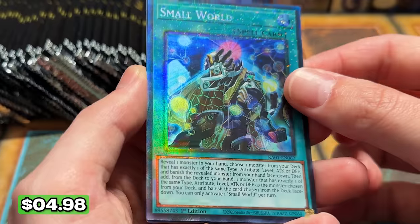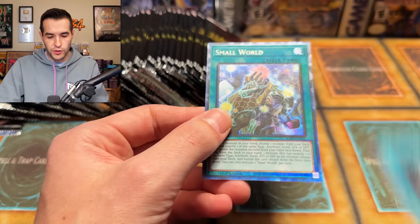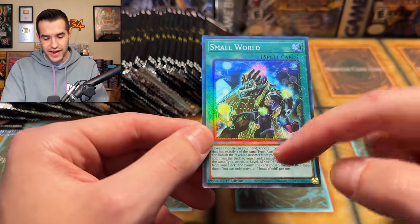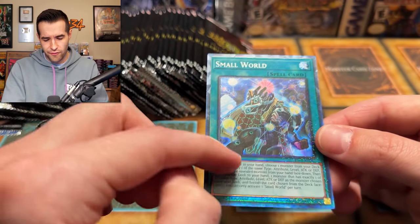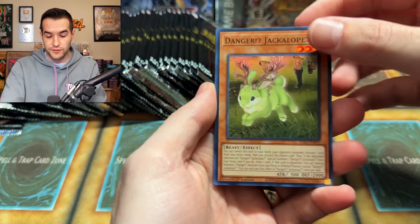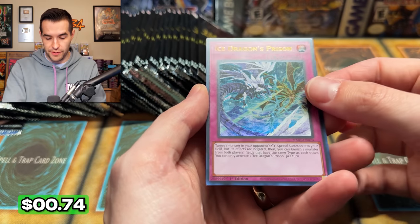Wait, this is Collector Rare actually — I was wondering why there were dots. You can tell because of the little triangles on the border but it kind of has the same look as the Ultimate Rare — not that different actually. Is this a new Collector Rare? Because normally Collector Rares don't have the shimmer. Those are kind of hard to tell apart. At my locals I just picked up a couple boxes and he was like 'hey, you want to open some packs for us?' I said sure. There's a Small World Secret Rare.